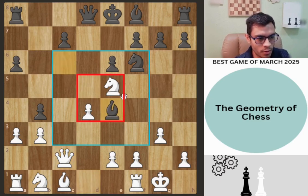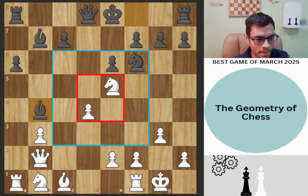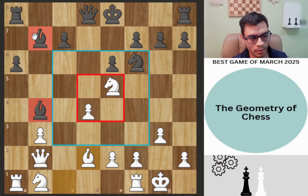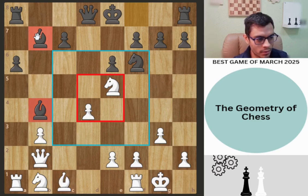Bishop e4 puts pressure on the queen. We have to move the queen — Hikaru goes queen b2. Bishop b7, retreating the bishop. A-takes on b4, bishop takes that pawn. Then this quiet move bishop to d2 — to me that's completely fine, because we're playing against the bishop pair. Whenever you have that disadvantage and you're down a pawn, you immediately want to trade at least one bishop.